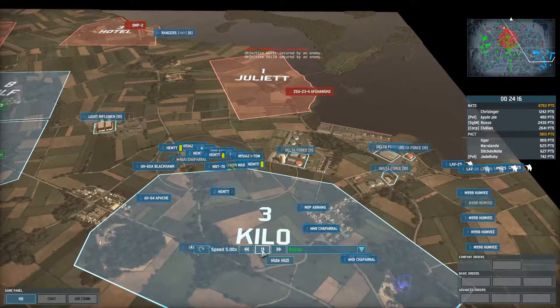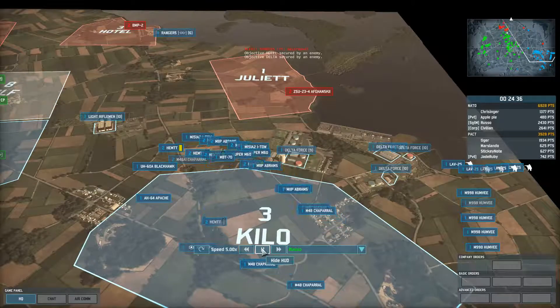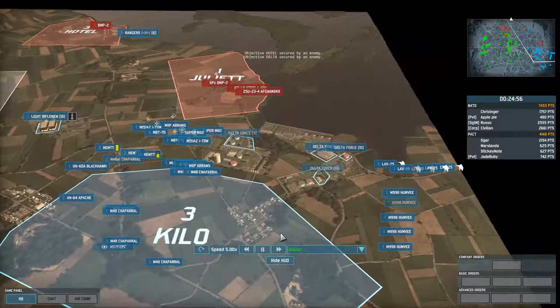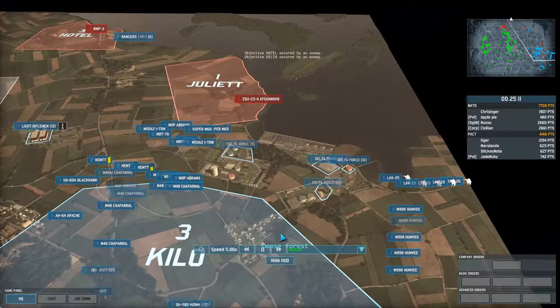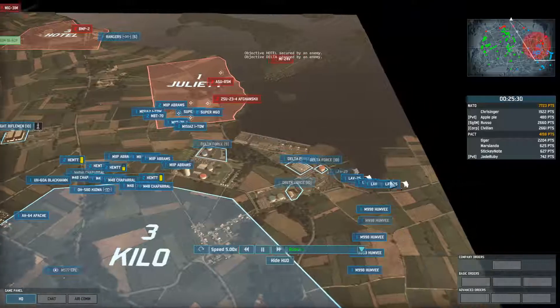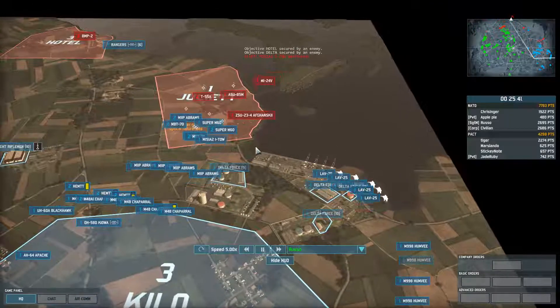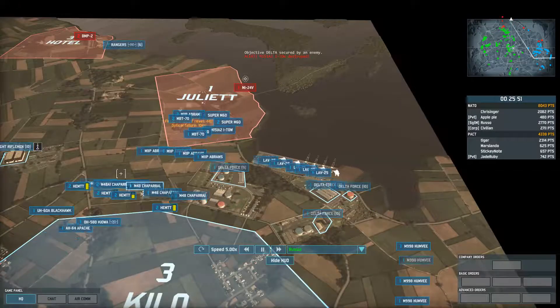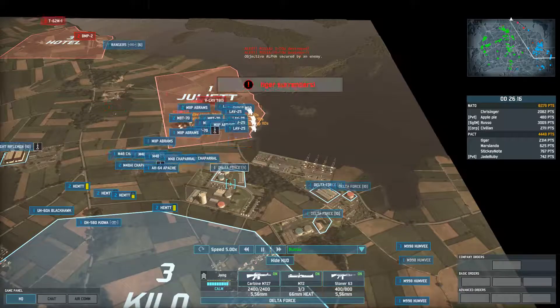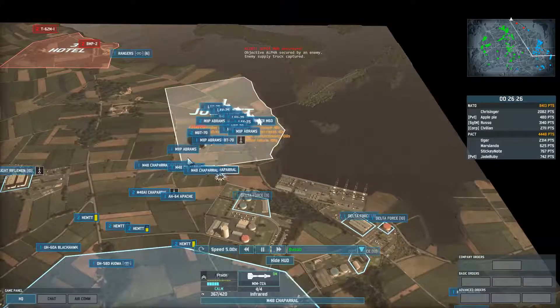Now I have twice the force as last time, and last time I did pretty well. The attack move goes in — once they see something they stop and shoot. I send the Marines up the side and move the Chaparrals up as well because he's called in anti-air.